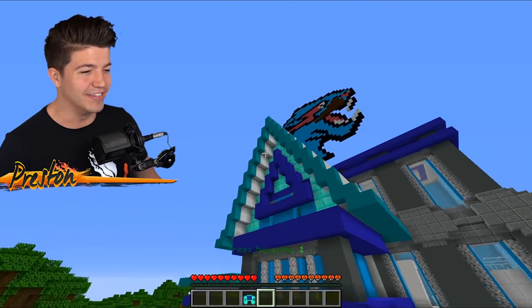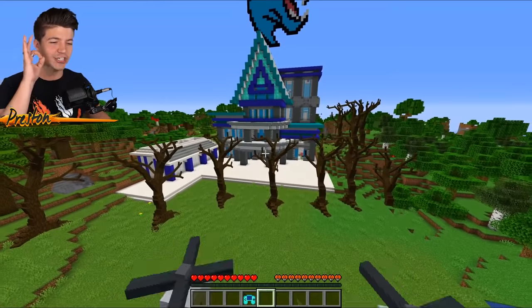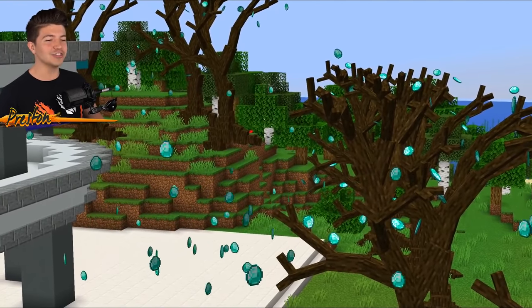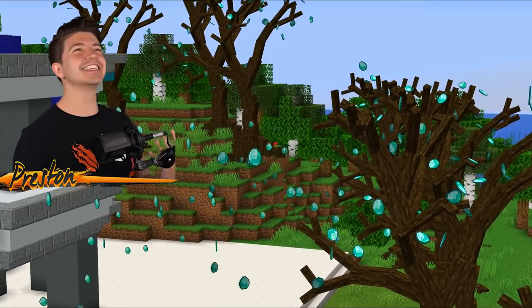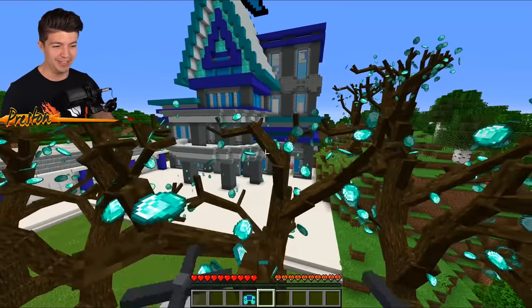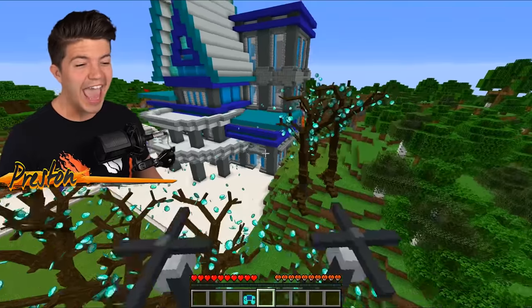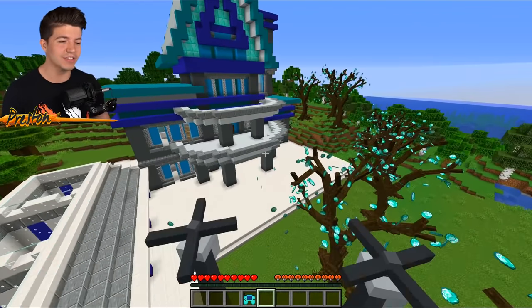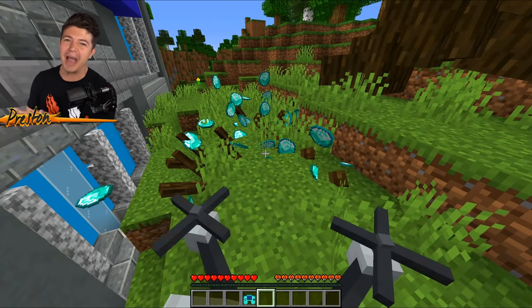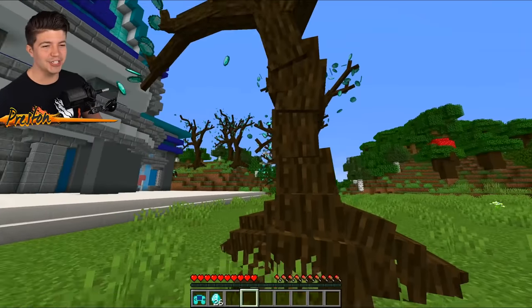He's even got the MrBeast logo above his house — it actually looks really good. This is where the magic happens — just watch as the trees absorb the diamonds from his house. There are so many diamonds! My Minecraft is literally lagging because of how many diamonds are being pulled out of MrBeast's house. I have never stolen diamonds this way before. Some of the diamonds are going to the roots of the trees — that's how overpowered these things are. Now we just punch the trees and all the diamonds fall off the branches so we can scoop them up.